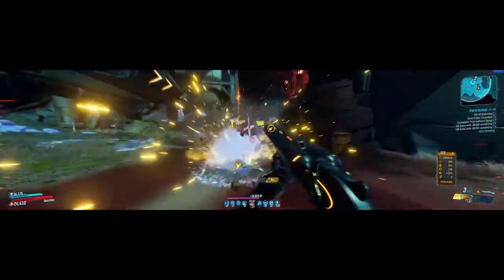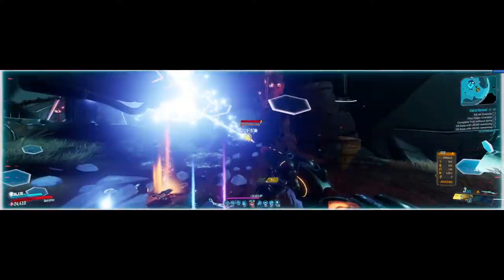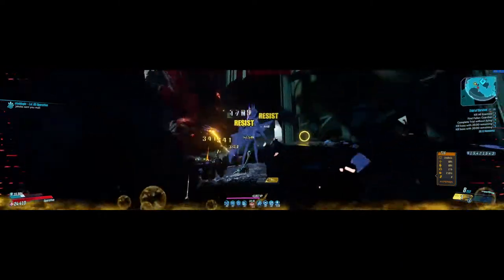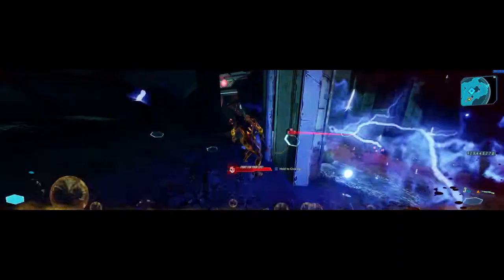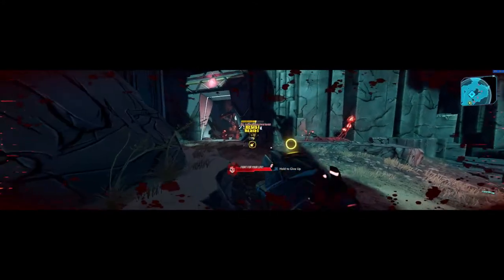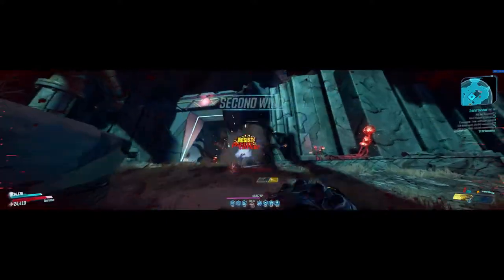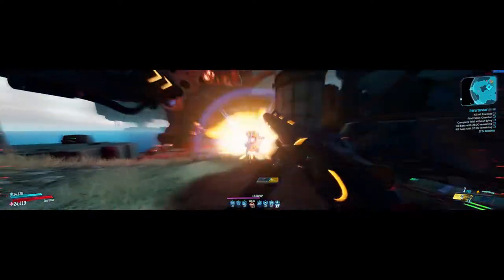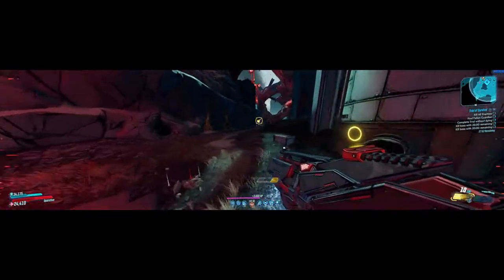The one thing you have to be careful about with this build, especially when we're using the shield, is to make sure that we blow up barrels and put some distance between ourselves. I fired off the shot for the Mantis Cannon, it triggered the Nova effect from the shield, and that's what actually downed me on that one. So pay attention to barrels — they're important with this Nova shield.